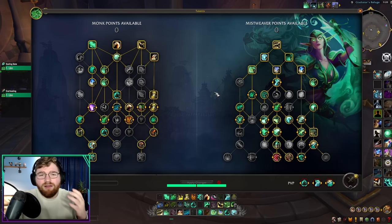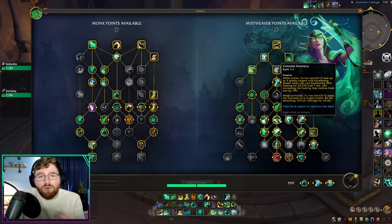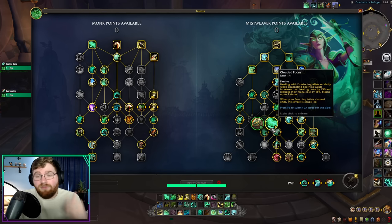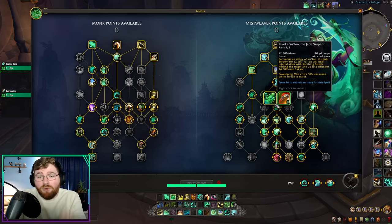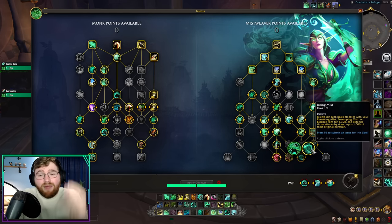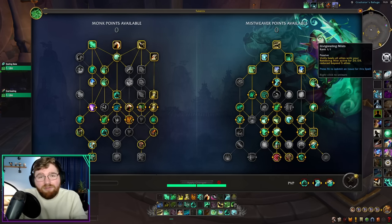Moving over to the Mistweaver talent tree, a lot of this is at its core the same as before. We are still playing the one-minute Yulon cooldown ramp playstyle, where every minute we summon Yulon, cast a few Enveloping Mists to get Enveloping Breaths on the entire raid, and then spam Vivifies using Cloud of Focus. Cloud of Focus was nerfed heavily coming into 10.2, but it still provides good mana return and efficiency, and still packs a punch on your Vivifies. We also still take Rising Mist — our most powerful talent — extending all our HoTs with Rising Sun Kick. The concept is to have a good number of Renewing Mists out at the end of our ramp so that we can capitalize on them by cleaving Vivifies via Invigorating Mists.